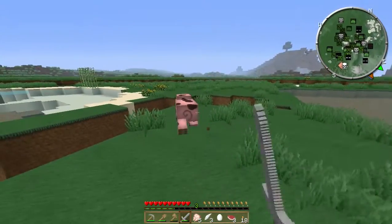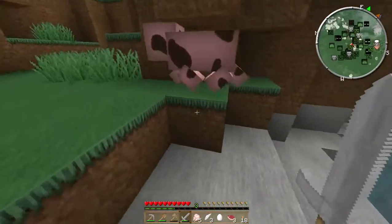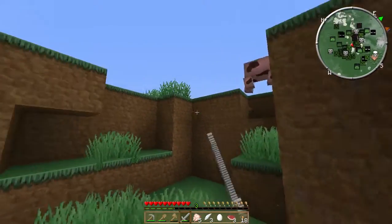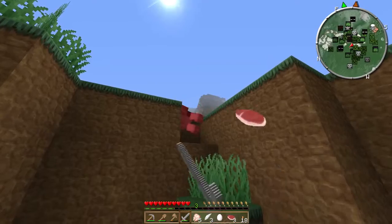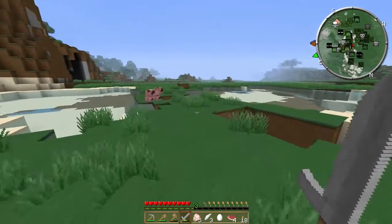The stone sword isn't quite as effective as an iron sword. Get back here! It's just like in real life — try to kill a pig and it'll run away from you. There we go. You get pork chops from pigs.